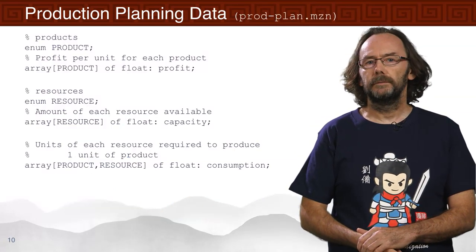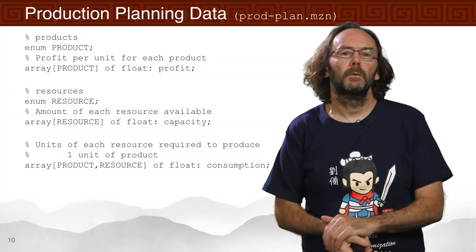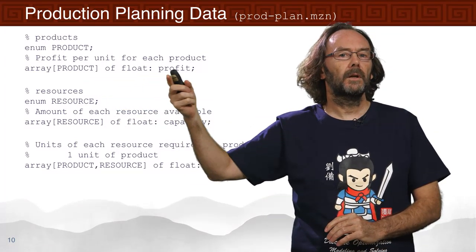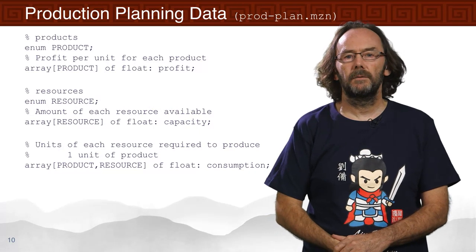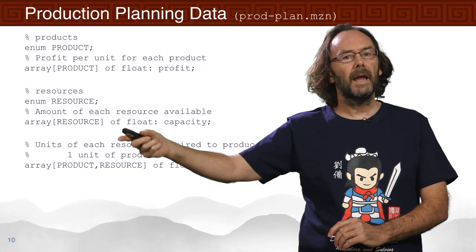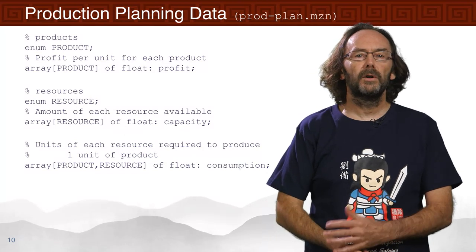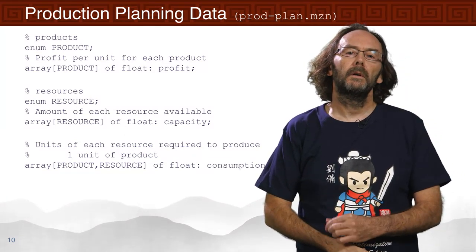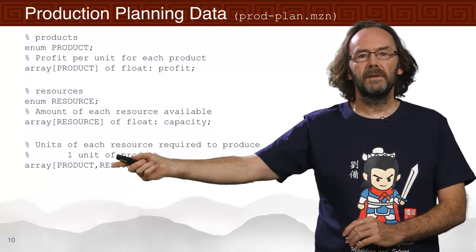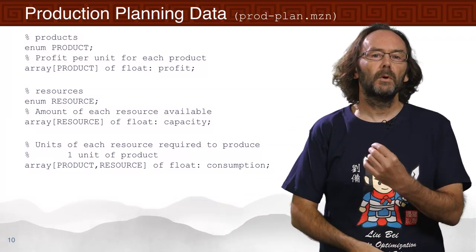Let's look at that generic model. We have an enumerator type for the products we want to build, and a profit value for each product — in this case we're maximizing strength, so profit is that strength. We have a number of resources each with a capacity. In this case we have four resources: iron, wood, blacksmith time, and carpentry time. Then we have an array for each product and each resource indicating how much it consumes to build one unit of that product.